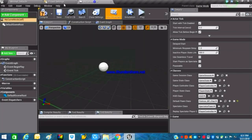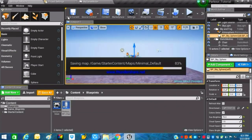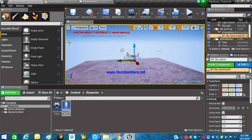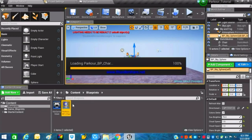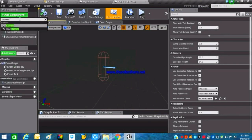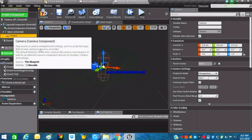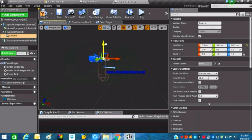Save everything first — it's a good habit in case your engine crashes. Now open up your Parkour BP Character and add a new component which should be a Camera. This camera will help us see whatever is going on inside the map or in the game. Always remember to attach the camera to our mesh.